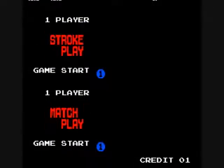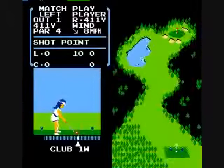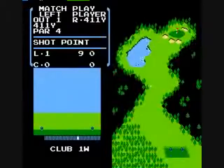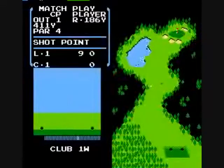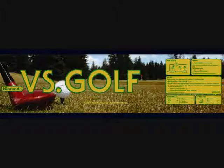Here is the alternate version with women. One gal wears white, just like the man did in the other version of Stroke and Match Golf, and then the second player, the other gal, wears red. Here is the main screen for the NES version, where you get to choose from one-player stroke play, two-player stroke play, and two-player match play. That was Versus Golf by Nintendo in 1984 for the Nintendo Versus cabinet.